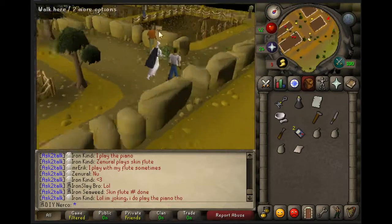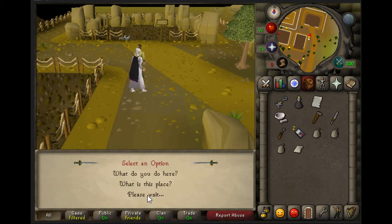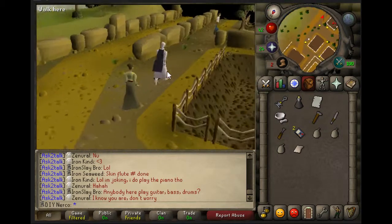Hello. Here is Alyssa. I found the letter with your name on it. Now you have to run south to the exam center.